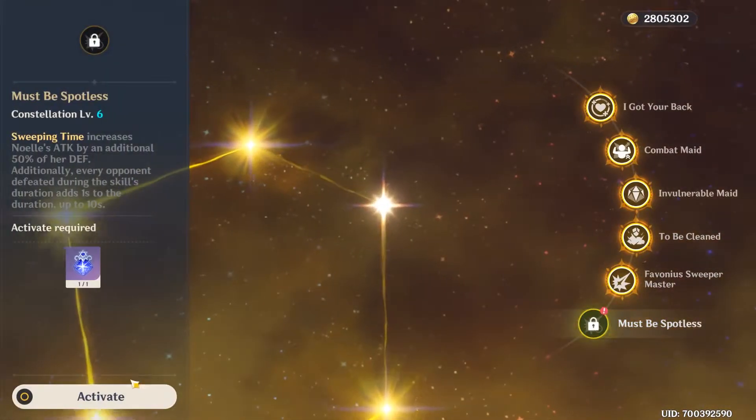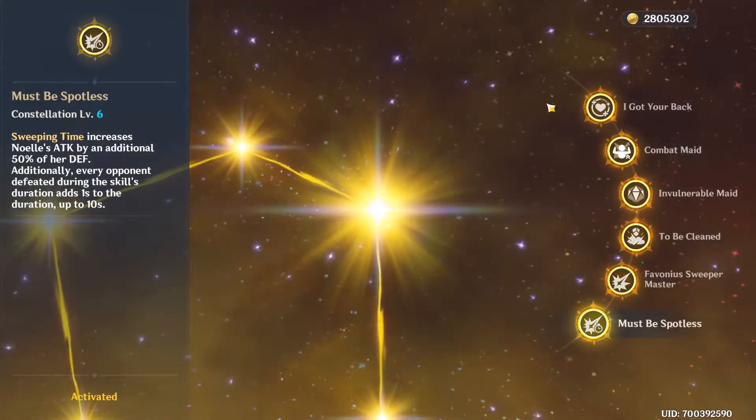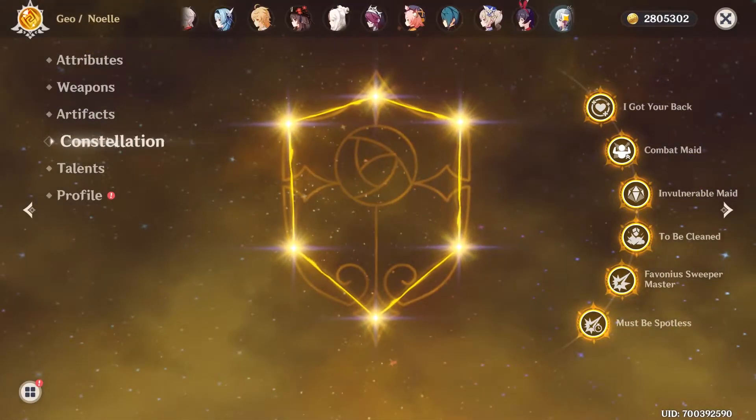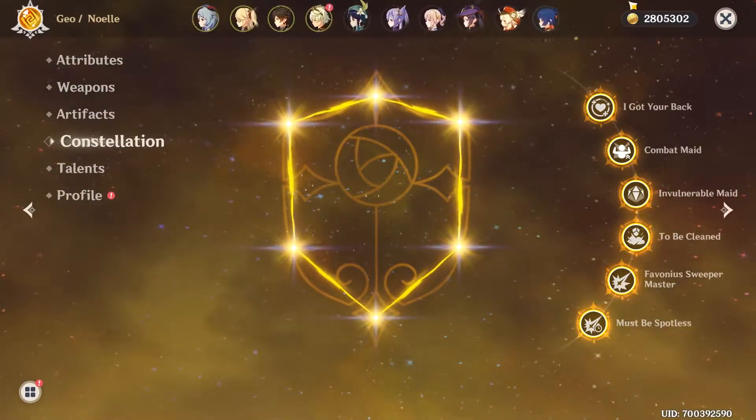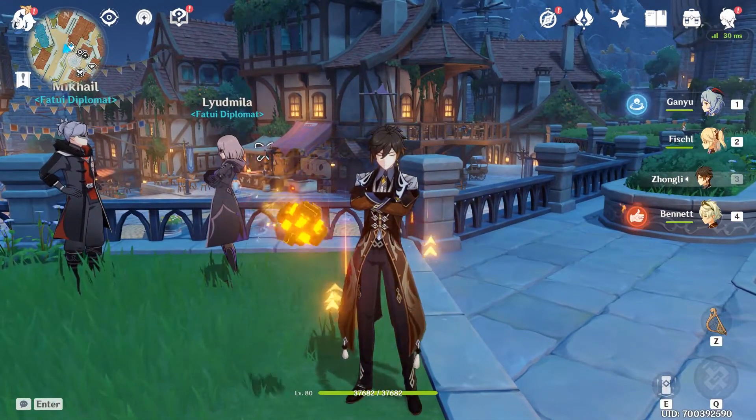All right, let's slot in Noelle's constellation. There we go - we got her to C6. Very nice. Might even use her again actually, because we did build her before. It'll be fun to pull out Noelle again, just to smack enemies in the face with a giant sword.